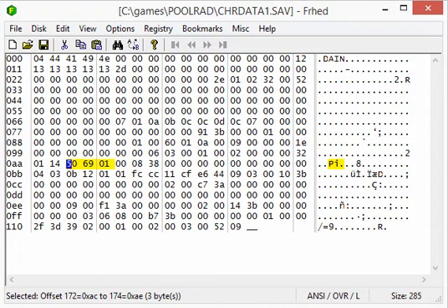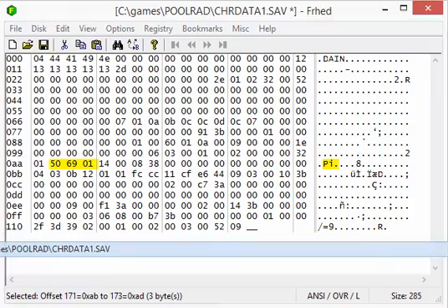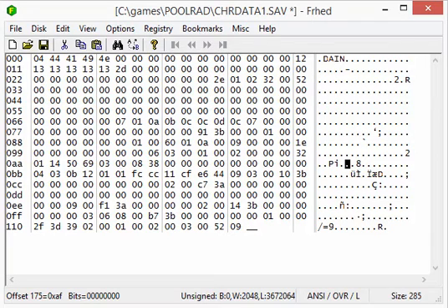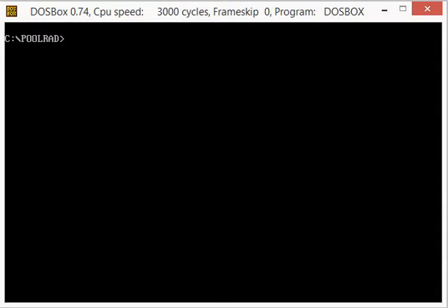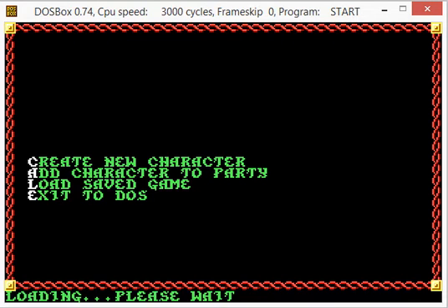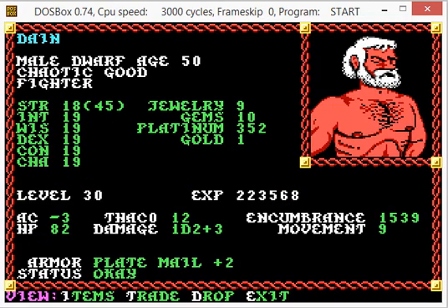So what we're going to do is change these values, and that is going to give much more experience to the party member. This 01 is the high end — the biggest part of the number — so we're just going to bump that up to a 3, which essentially is going to make this number at least 3 times larger. I'll go ahead and save it, go back to DOSBox, and run the game. Now look at his experience — pretty cool. This would be a way where you could leave the level at 1, bump the experience up to whatever you wanted, and then train at the guild and level up.